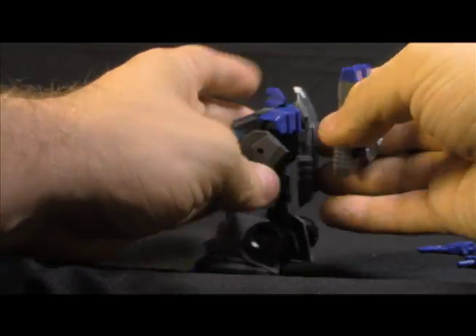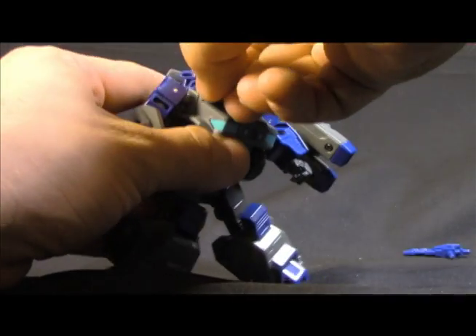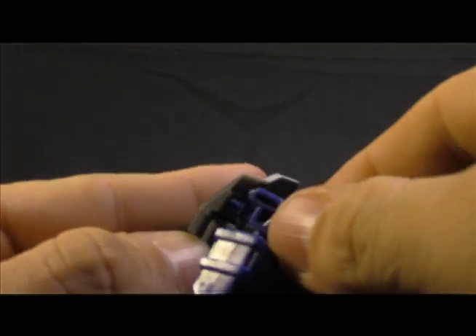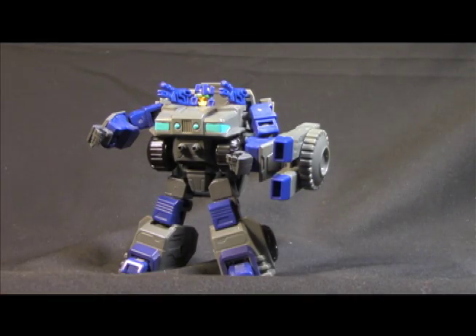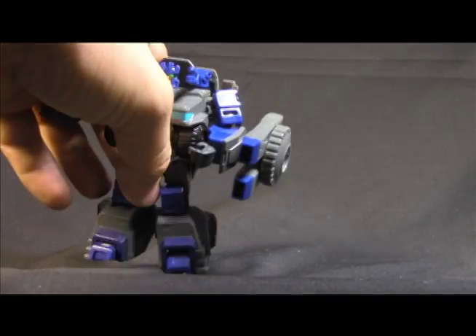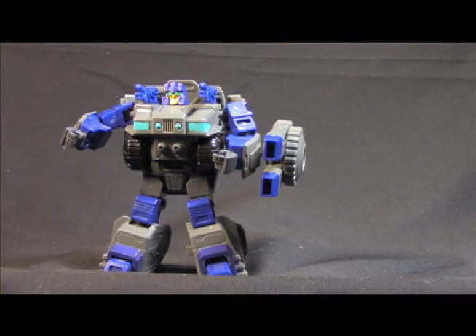Just to switch it up, we'll give him this shield here. Now these go in there and it's the same problem I had with the other one. I really had to put some pressure on it to get in there, and I did have to move these flaps out of the way in order to get the leverage. I love this look though — the dual guns over the shoulder, it's just like his G1. I'll probably take the shield off because I'm not really crazy about the way that looks. Yeah, I think that's a bit better.